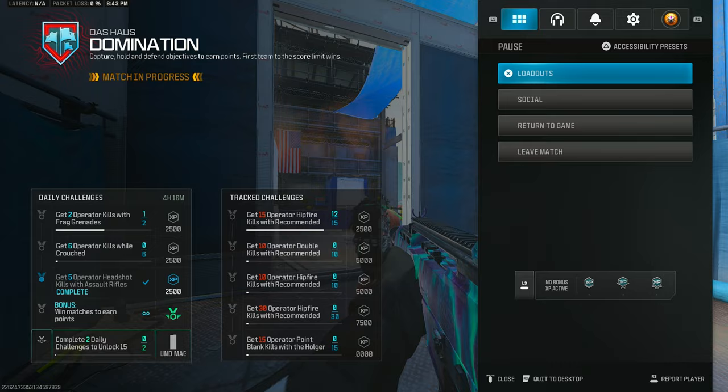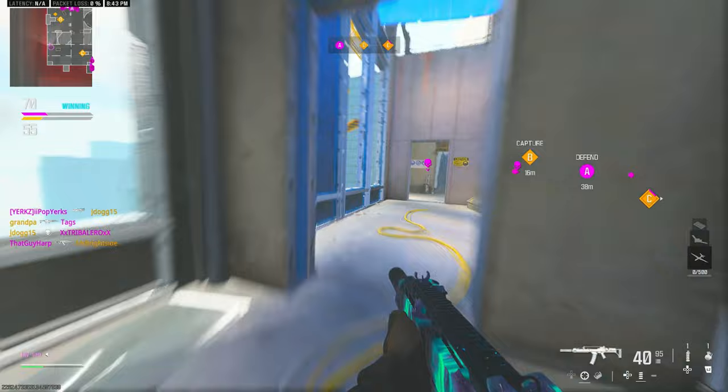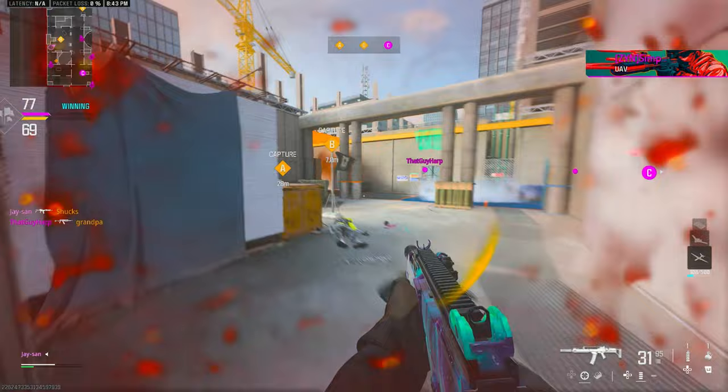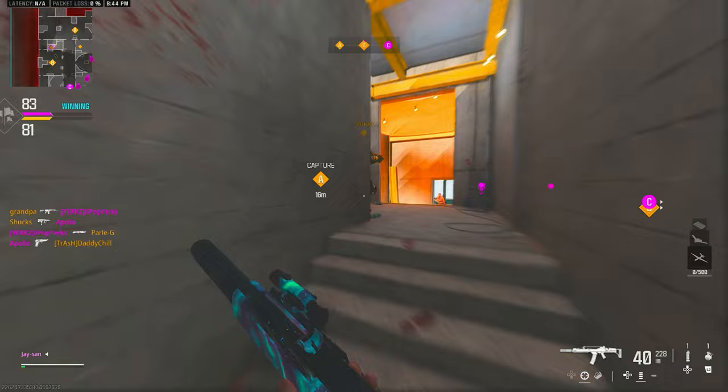I need hip fire kills and point blanks with the Holger, which shouldn't be too bad. Point blanks might be a little annoying — I hate doing point blanks. Hopefully I can get this done in one game, but I probably won't because I always struggle with point blanks.